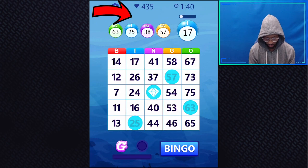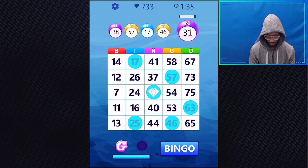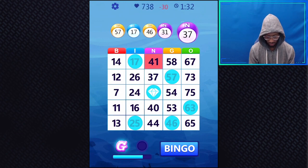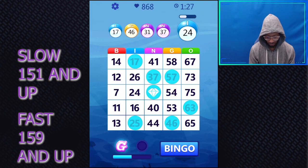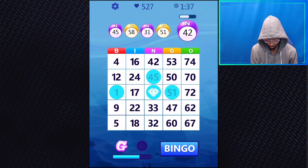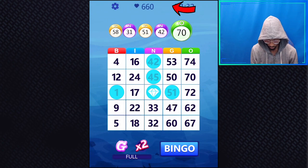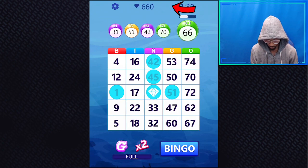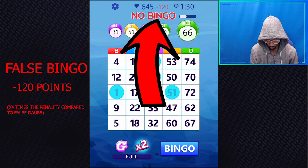Pay attention to above-the-numbered balls. What happened? The word 'slow' appeared. What that means is he was too slow in selecting his number on the bingo sheet that was called. The slower you are in picking your numbers, the lower amount of points you will get. Also, pay attention to the right-hand side of the point display — he lost about quadruple the points. The reason is he committed a false bingo, which is calling bingo when you don't have bingo. The game detects that and penalizes you for it.